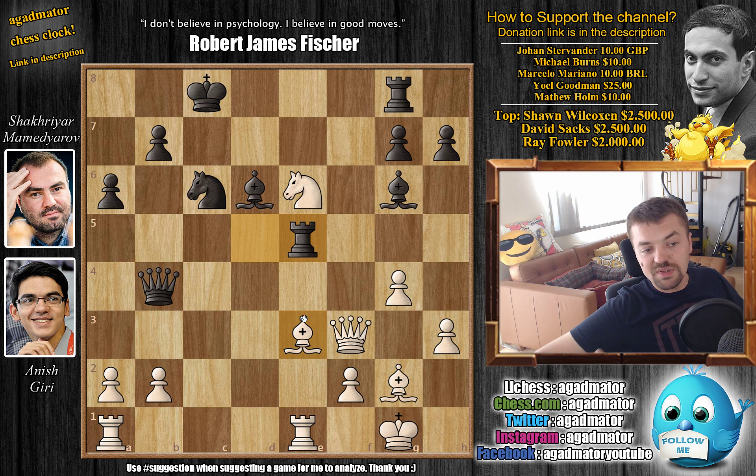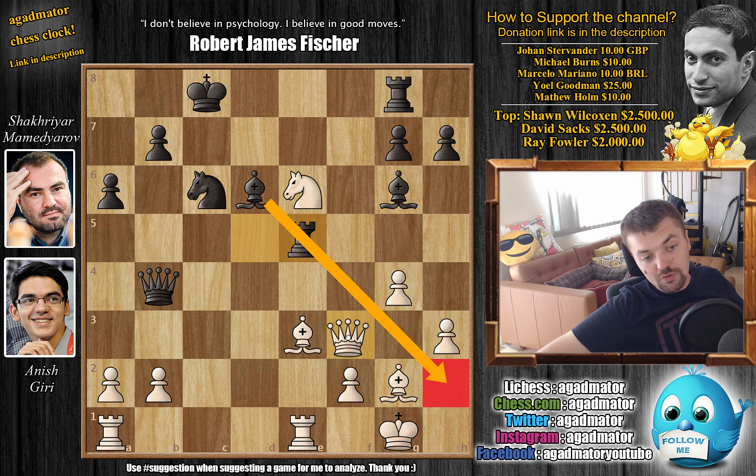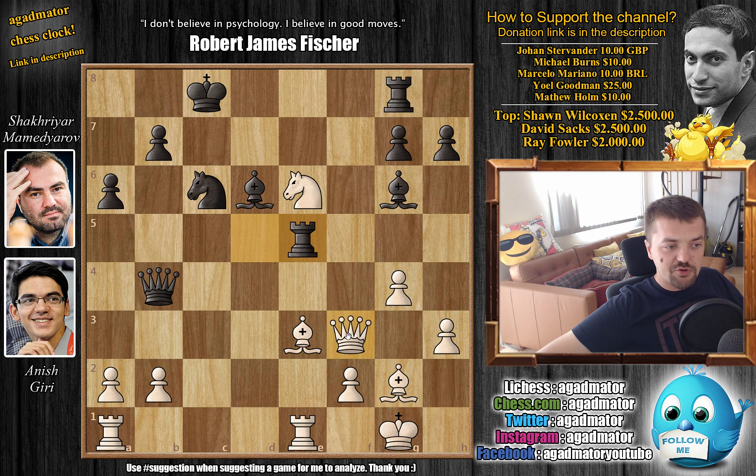The rook and queen are attacking the e1 rook, so if the bishop moves there could be some problems for white as the bishop also covers the h2 square after the rook move. So with a3 by Giri, pushing the queen back — and there aren't all that many squares the queen can use. The bishop covers this diagonal, if you move somewhere like a5 then b4 is coming.